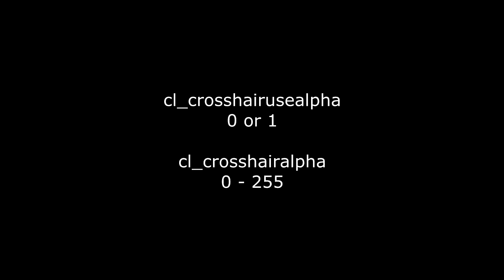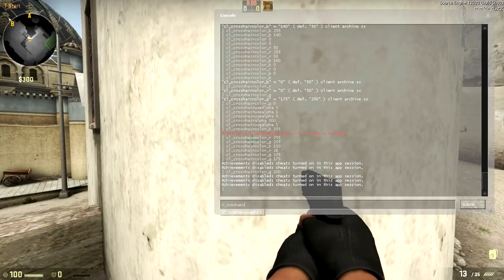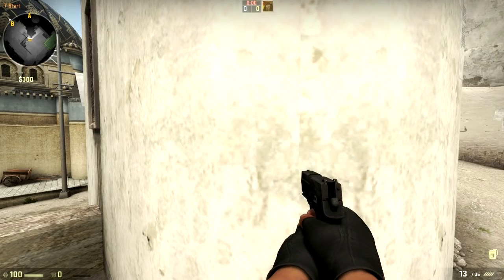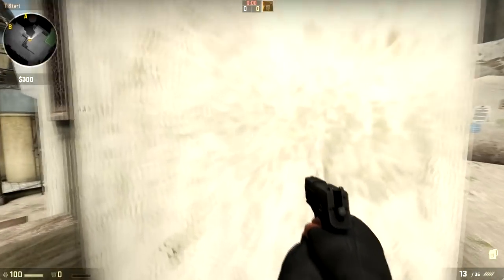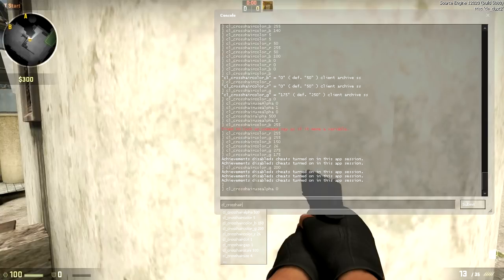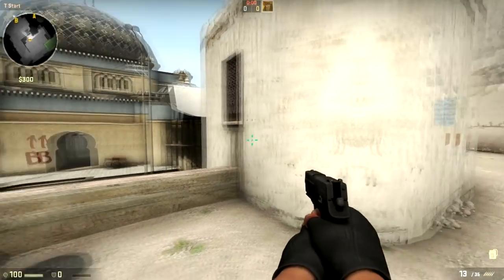Some of you who know how computers work are wondering: what's the fourth value? That's got to be alpha. Well, yes — in CS:GO, alpha is possible. To enable the use of the alpha value, enter cl_crosshair_use_alpha 1. A value of 0 sets the alpha to the default. The alpha value is how opaque the image is — basically, how see-through. This is also a value between 0 and 255. You can modify this value by typing cl_crosshair_alpha, but make sure that cl_crosshair_use_alpha 1 is already enabled. I usually use a value of 255. I recommend not using the default alpha value as it's much too transparent.